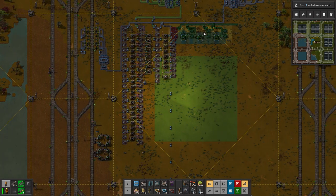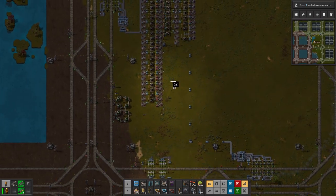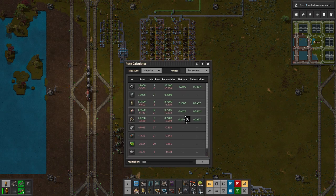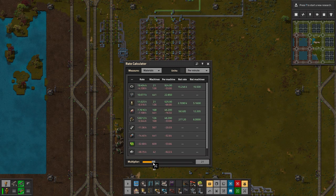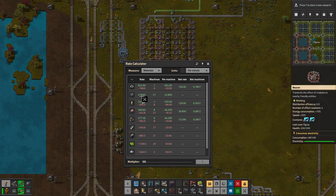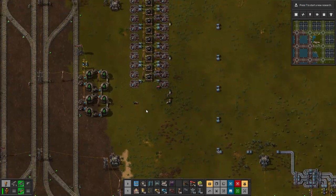We might even be able to get it times two or times three if we're going for 4k science per minute. But looking at the ratios now: a bit of a surplus, a bit of a surplus, a bit of a surplus — and producing eight per second. Times 21 gives us 479 and we need 476, so this should be good.